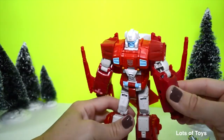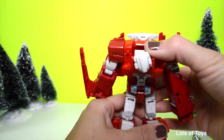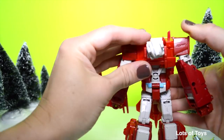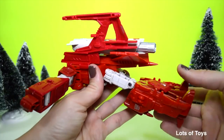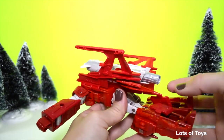Let's go ahead and convert him into plane mode — that will take 15 steps. First we have to move his head down, so this portion goes like that, then you tuck in his head and push it back in. You extend his arms, and once you've extended his arms you face him down and these here lift up.